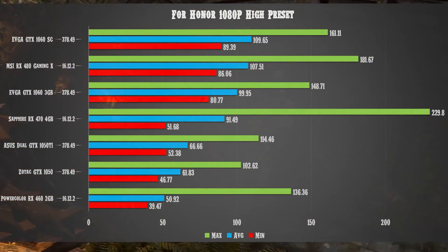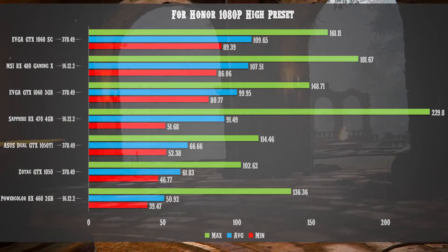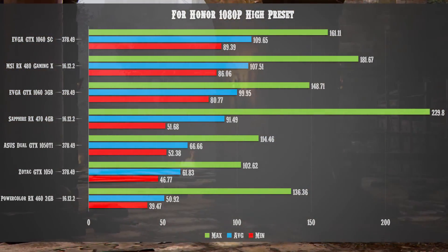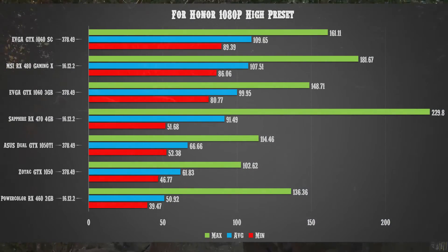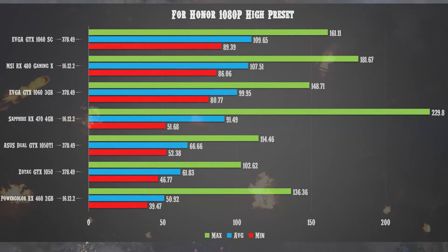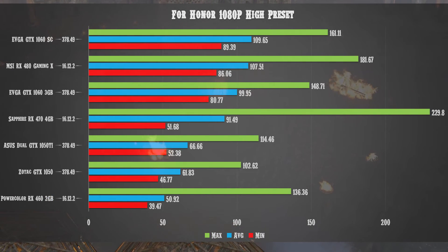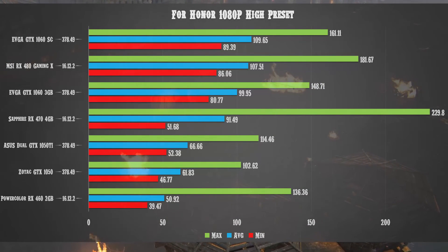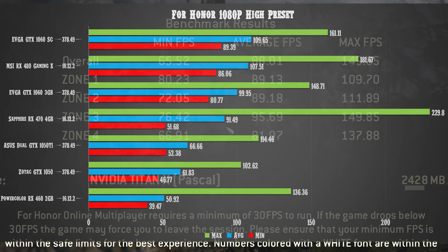For Honor is an NVIDIA 'Way It's Meant to Be Played' title, so take these benchmarks with a grain of salt. Hopefully by the February 14th release, AMD will have an official WHQL driver supporting For Honor. On AMD cards, the non-WHQL 17.1.1 driver caused black screens, so we tested with the official WHQL 16.12.2 driver. On the NVIDIA side, we used the latest WHQL driver 378.49 — no non-WHQL drivers were used.